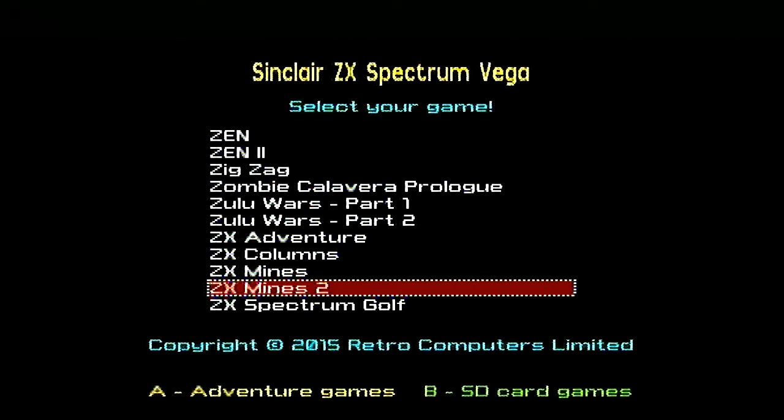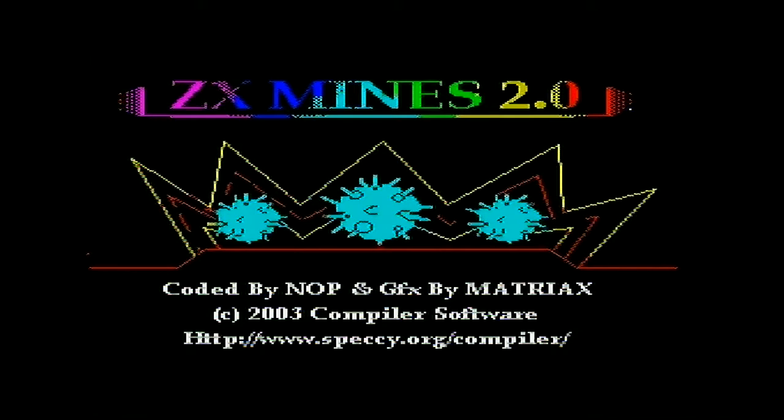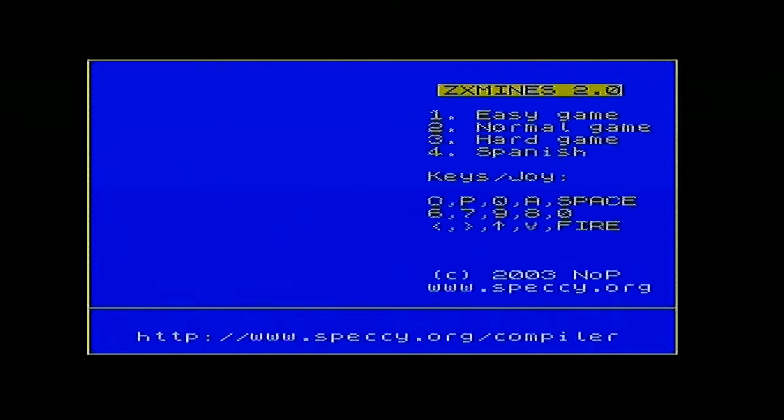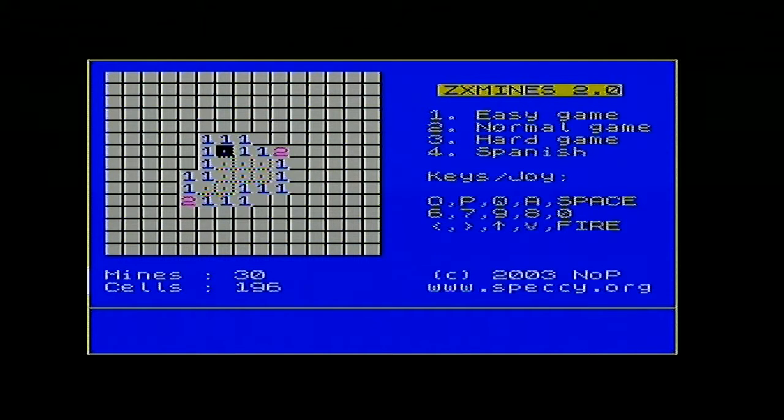Okay, we're back. This is Mines 2, ZX Mines 2. Let's have a little look. Similar controls to the previous one — harder and easier — and a title screen this time around, which is very nice. So let's do easy game again. Much bigger size of area this time around, and increasingly speedy performance in comparison to the previous one.